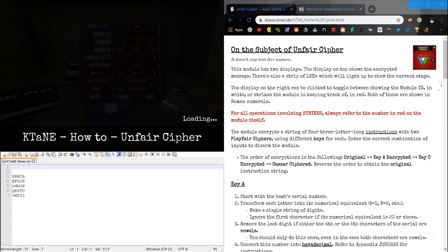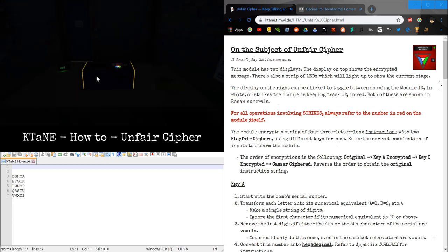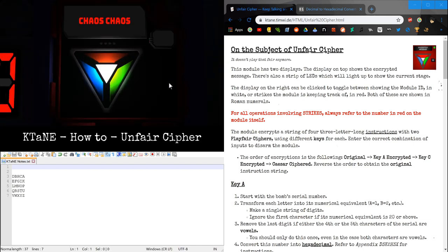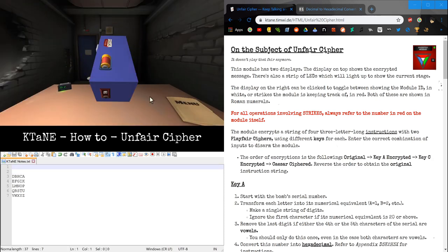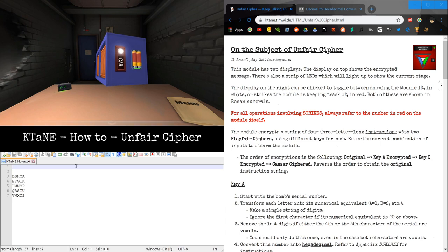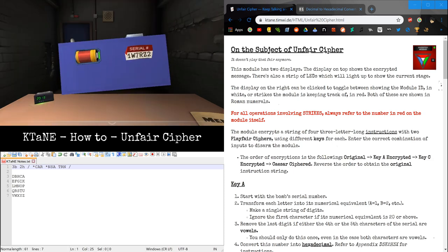Let's start another one. The ID is now 2 because this is the second Unfair Cipher loaded in the game. Let's grab the edgework again: 3 batteries, 2 holders, lit CAR, unlit TRN, and a lit NSA. The serial number is 1, Whiskey, 7, Romeo, Zulu, 2.